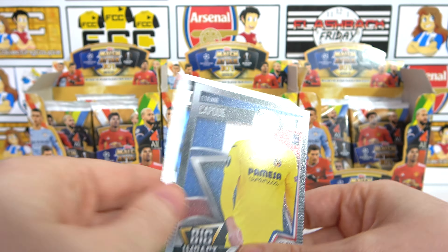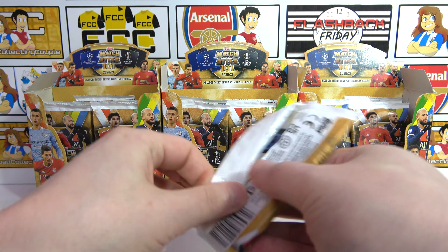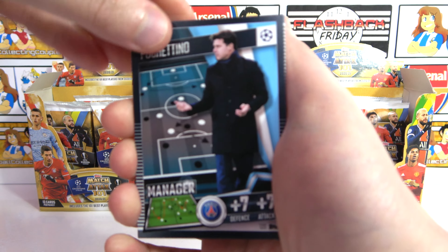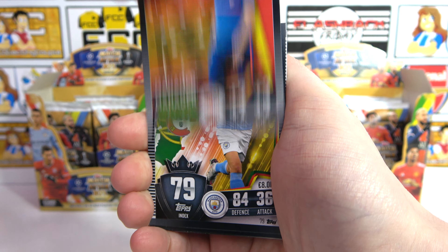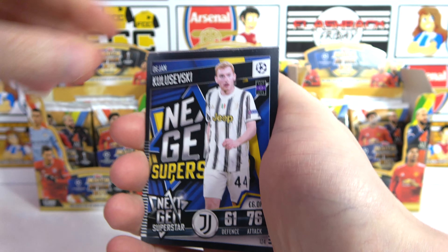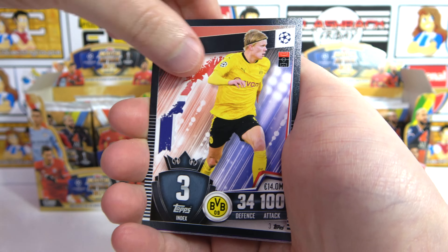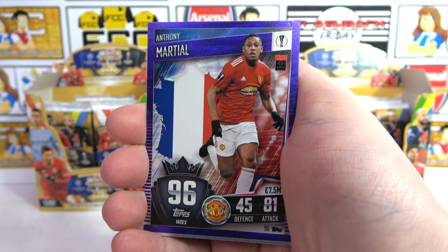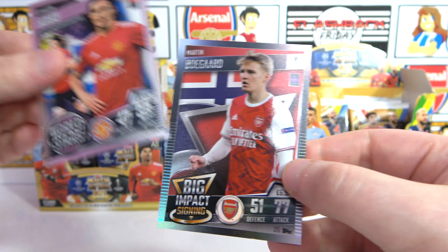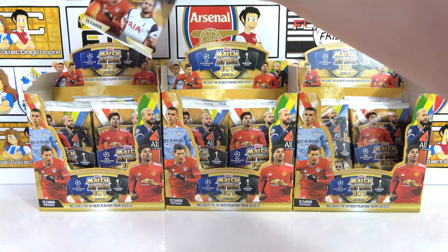Kicking off the first pack, we have a big impact signing. In the second pack we have a Pochettino, Lopetegui, Ruben Diaz, Trent, Kulibali, a Kuliewski Next Gen Superstar, Benzema, Luis Suarez, a Haaland 100 Club, and then another purple parallel — a Martial! So two purple parallels in two packs: Beret and now Martial. We also have a Cavani World Stars and another big impact signing. Not a bad start at all!